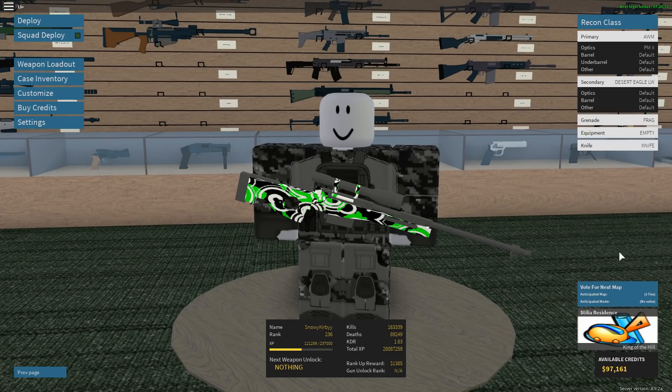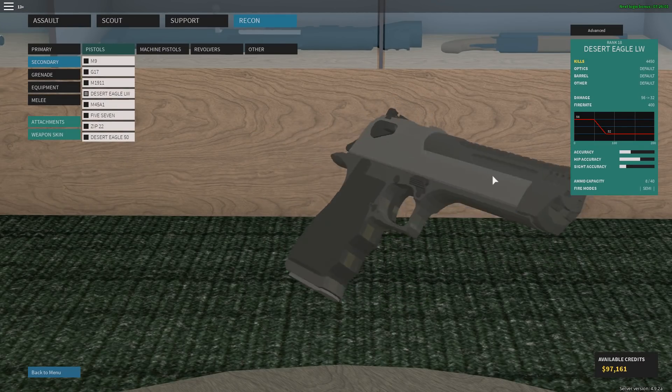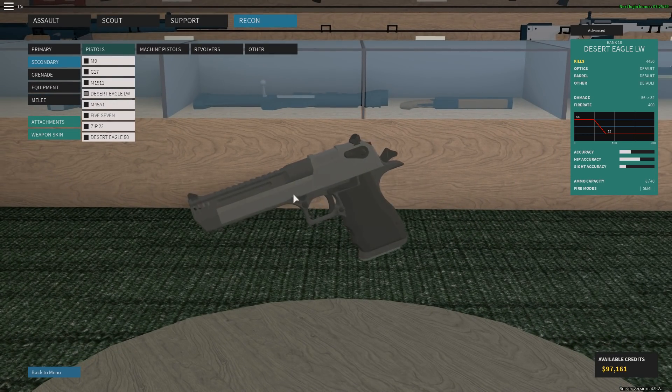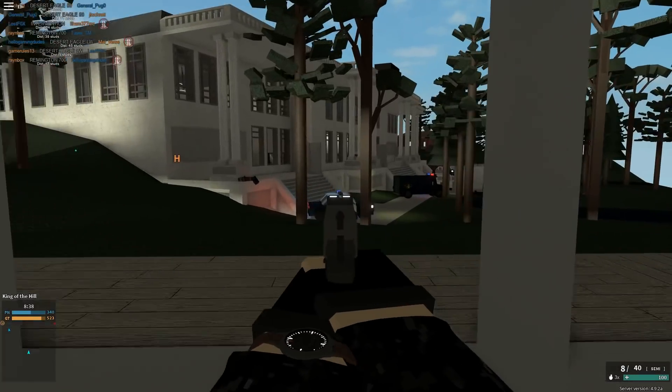Alright guys, we're in the Phantom Forces test place today and they have a few new deagles. This one's called the Deagle LW — I'm pretty sure it's just the same as the old deagle except with a new model, but I'll quickly show you guys what it looks like.